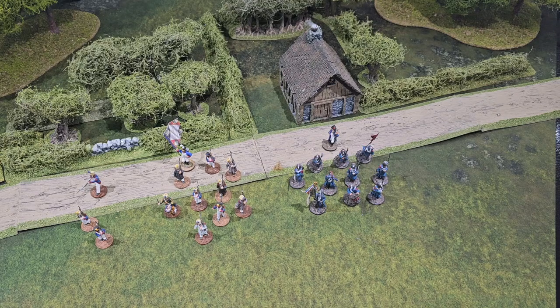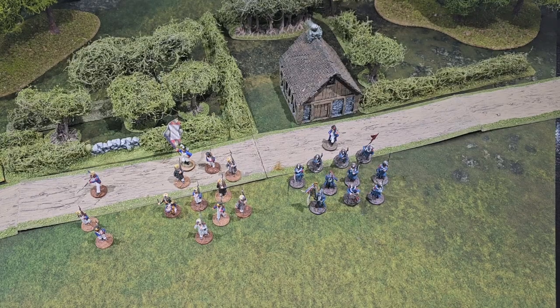The first thing to be aware of is that Command and Control follows the roll-under combat system, which is a system of our own design. Statistics in Command and Control typically range from one to six, and you're looking to roll equal to or under that number. So a higher number on your unit card means that the unit is better in that aspect.